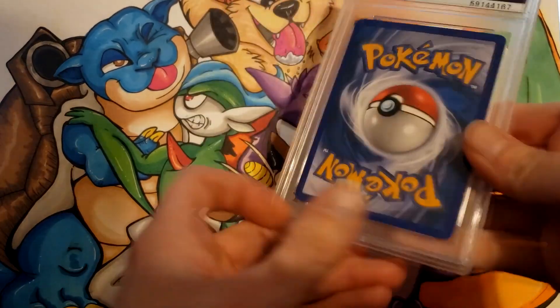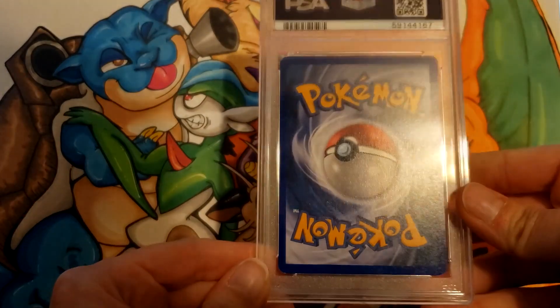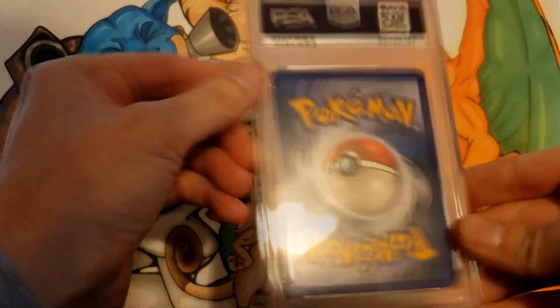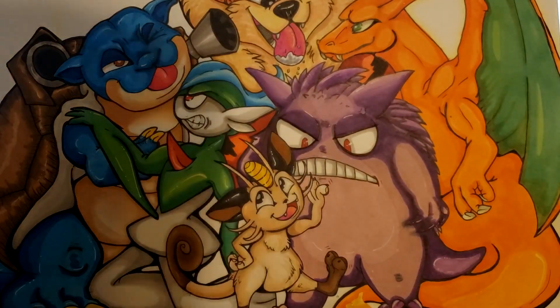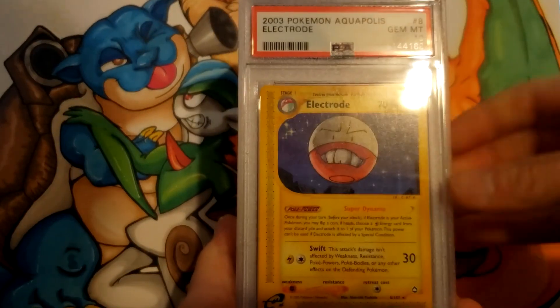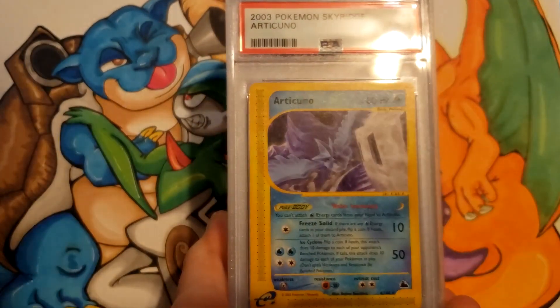Pharoah's got a 7 — there's some whitening up there. I am not complaining at all, but clearly I missed something on that one. Back to the 10s with Electrode. Now we're into Sky Ridge rares: Articuno got a 9, Beedrill a 10.